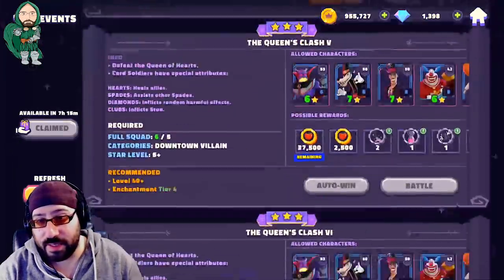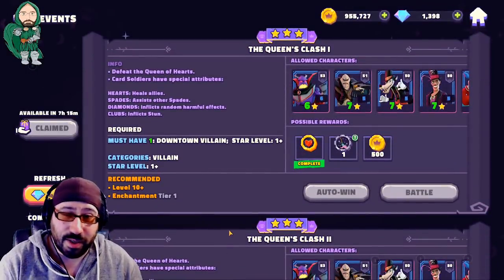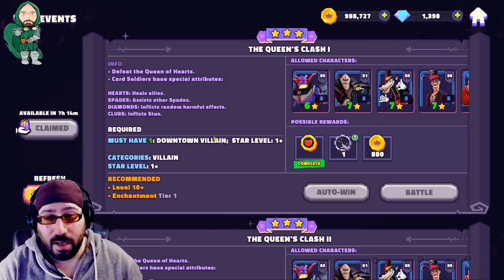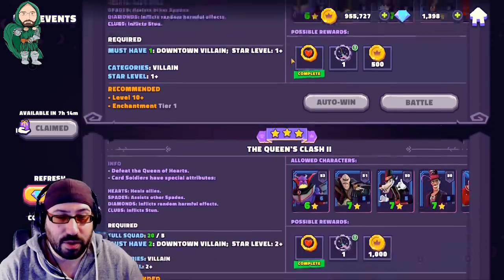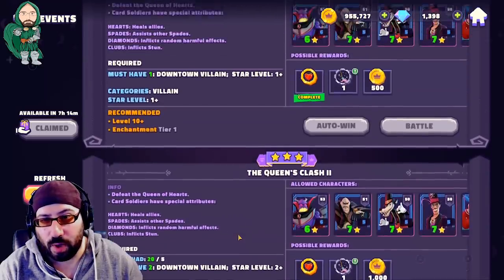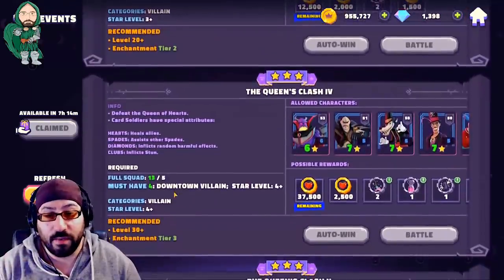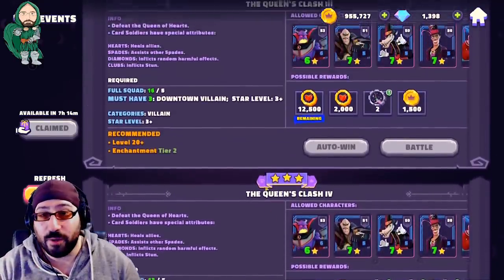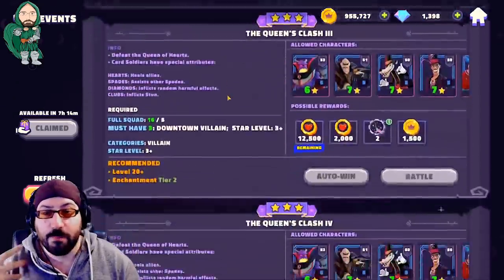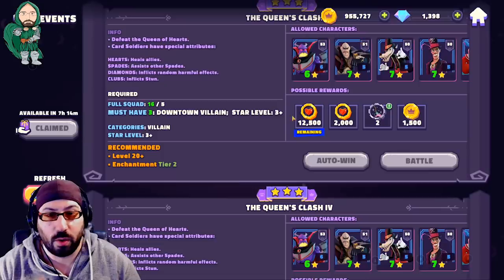As for the Queen's Clash event itself, the fights are not hard — you can either do it or you can't. As long as you have any villains, you should be able to get through the first two stages with no problem. Four four-star characters will help you in your quest to unlock Zerg, getting a flat number of shards upon first completion, as well as a decent chunk of heart coins every day. You should be well on your way to unlocking Zerg.